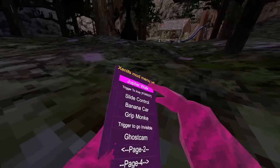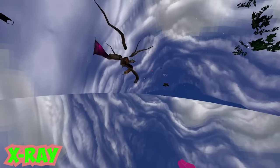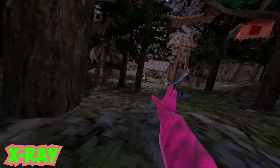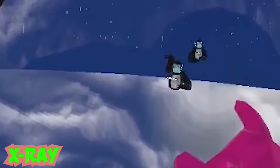Next is trigger to x-ray. This is actually pretty cool — I can go behind a tree where I can't normally see you, use the trigger, and I can still see you waving at me through the object.